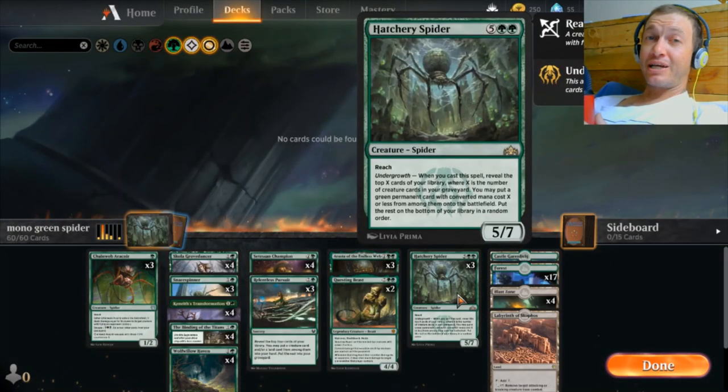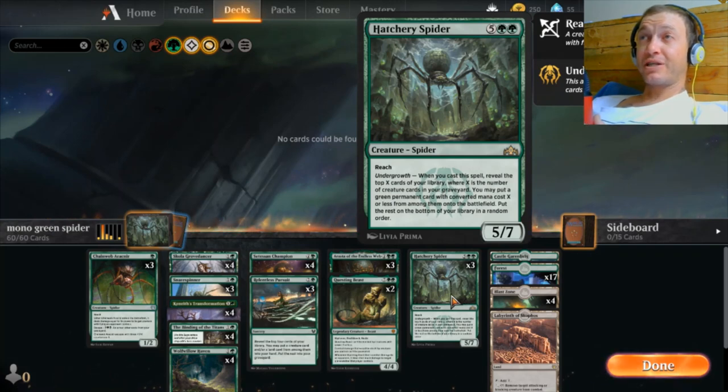I wanted to do a brew around Hatchery Spider. I have three copies and I've been wanting to do something cool with this for a while. The way it works is: when you cast this spell, reveal the top X cards of your library, where X is the number of creature cards in your graveyard. You may put a green permanent card with converted mana cost X or less from among them onto the battlefield. So it's a free cast of a green permanent — it doesn't have to be a creature. It's also a 5/7 with reach, so that's a solid creature.